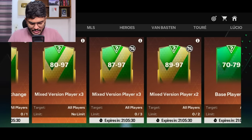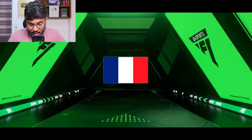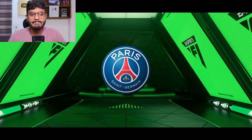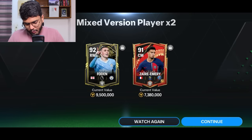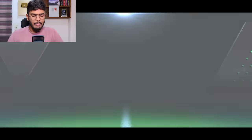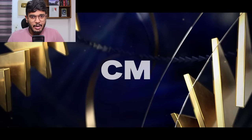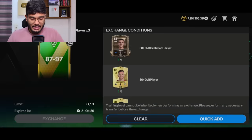Wrapping up with exchanges. Starting with the 89 to 97 exchange - got all the players required. Normal walkout, France Centurions - that's Zaïre-Emery, 91 and 92, decent pack. Next 89 to 97 exchange - mixed Centurions player pack, Team of the Week walkout, Spain, Barcelona - that's Pedri! Always a good pull.